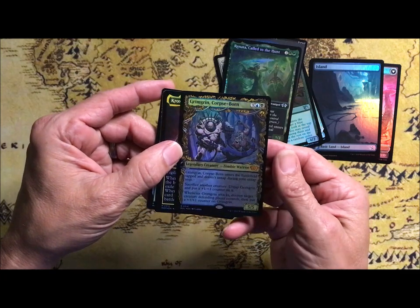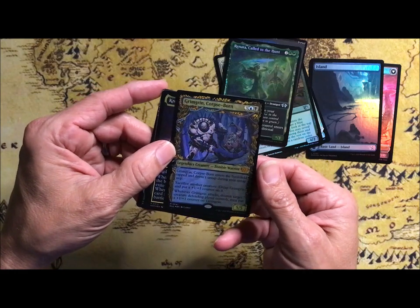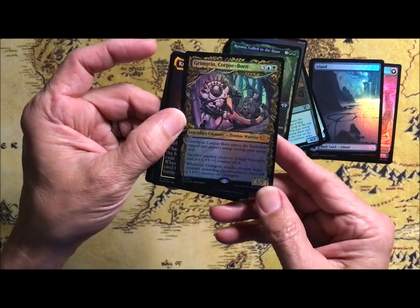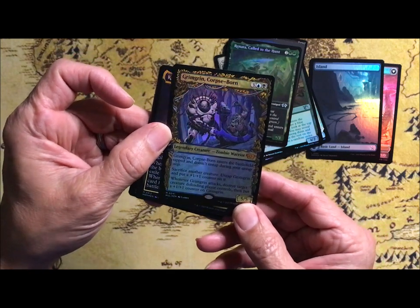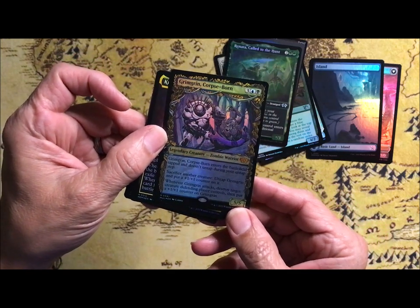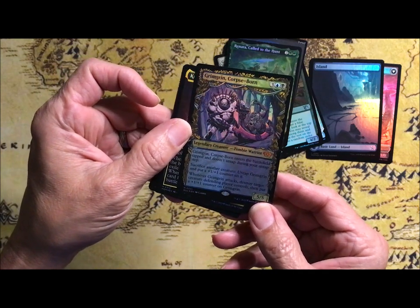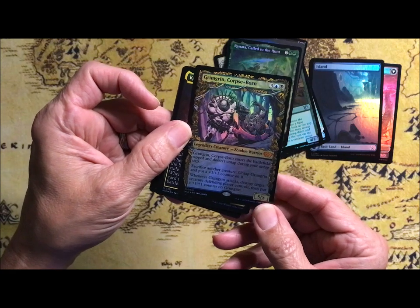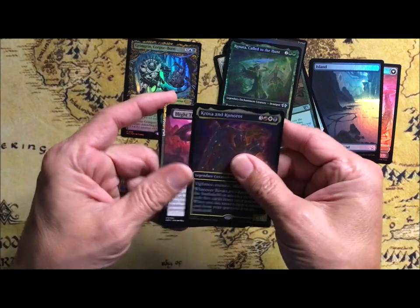Grim Grin — another Multiverse showcase foil, 5/5 for 5. And I can't even read the text. Enters the battlefield tapped and doesn't untap during your untap step, so you've got to sacrifice a creature, put a +1/+1 counter on Grim Grin and untap it. So it's kind of hard to get going.